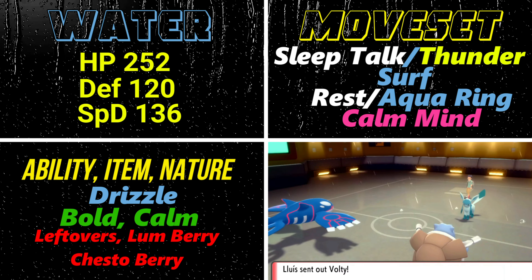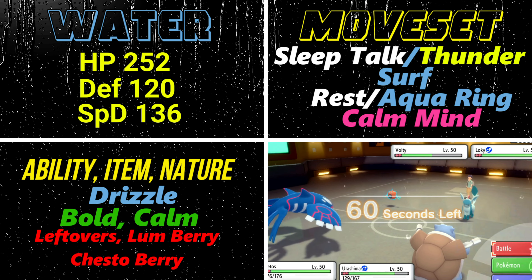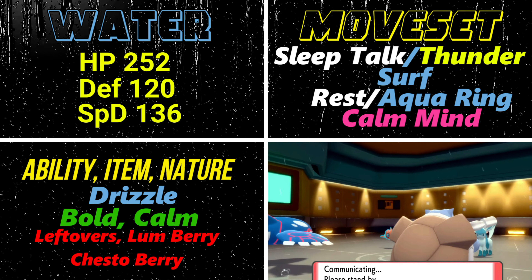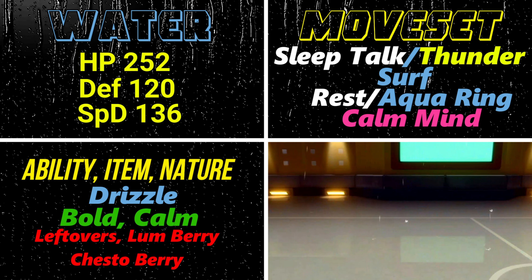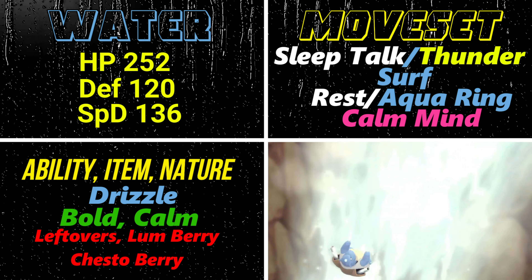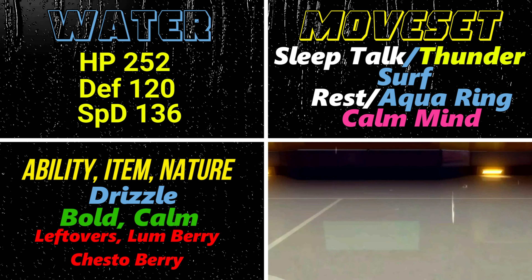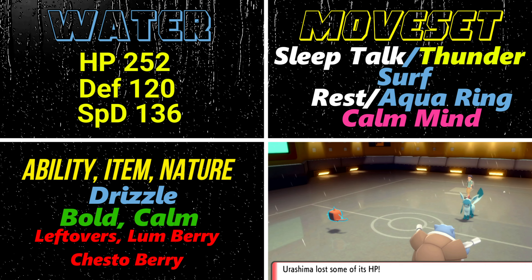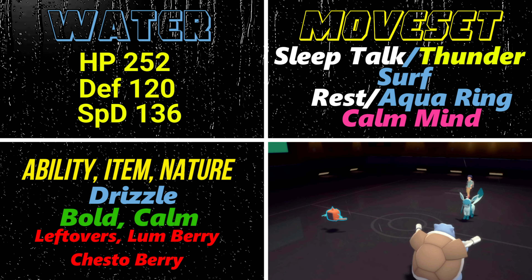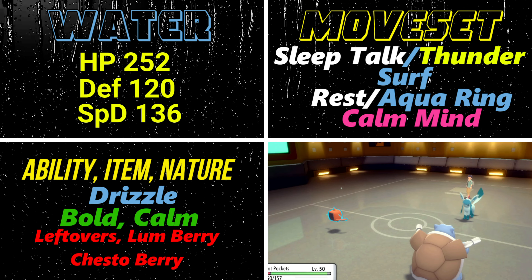If you'd rather not use a one-time item, go the Leftovers route and use Sleep Talk. Sleep Talk while asleep will proc one of the other moves — Surf, Rest, or Calm Mind — allowing you to deal damage, get a Special Attack and Special Defense boost from Calm Mind, or attempt Rest. The percentages favor useful outcomes, so you're essentially getting back into the game with almost no repercussion, whether that's dealing chip damage or stacking Calm Mind boosts.